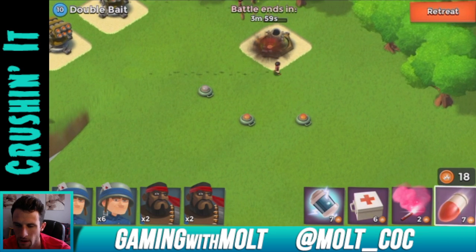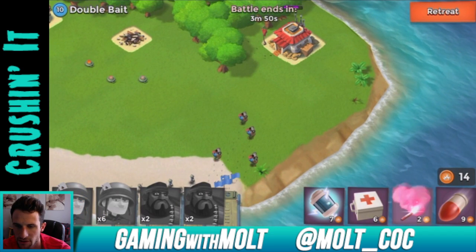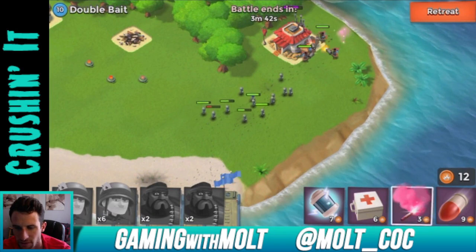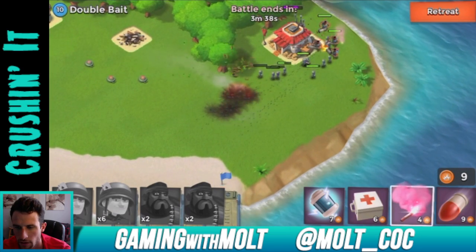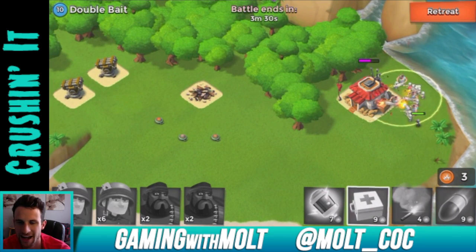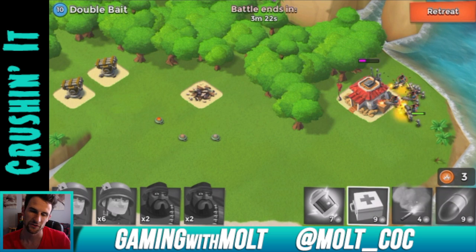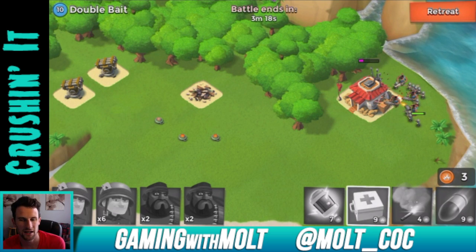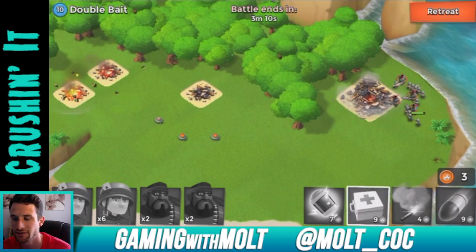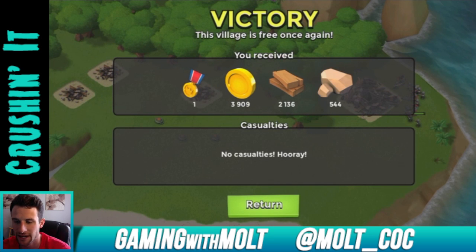Taking out this mortar first and staying out of range of those missile launchers. Using the flare to direct troops — why are they running toward them instead? Get everybody to the other side, nobody die! They didn't shoot — that wasn't that bad at all. I think we're about to hit level 20 once the headquarters finishes upgrading, which will be awesome. No casualties!